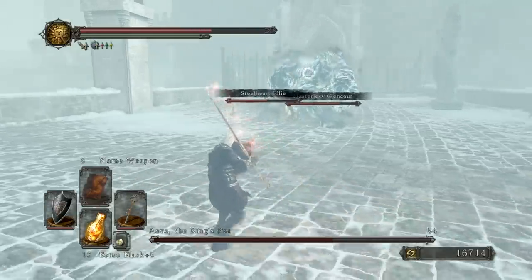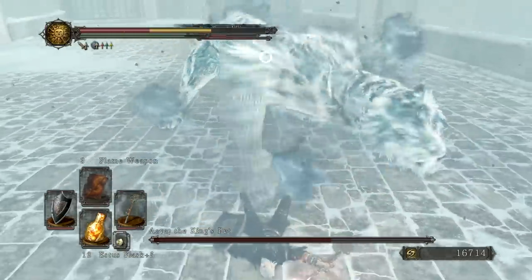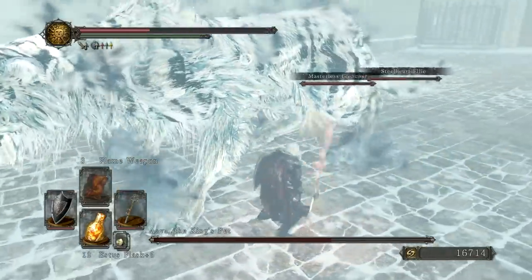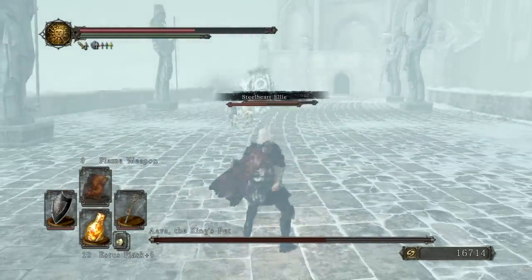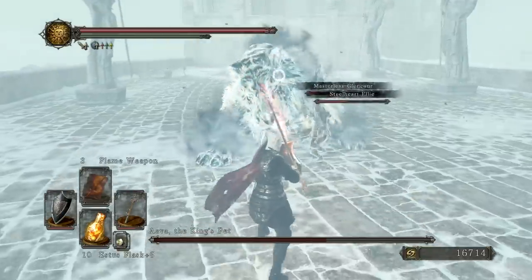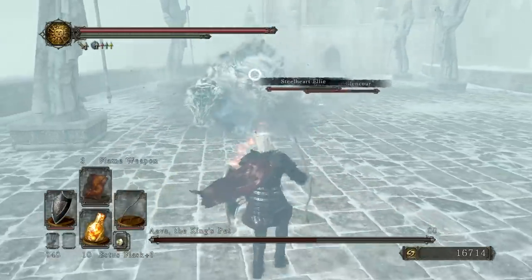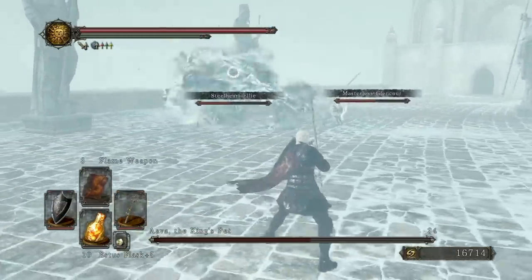Do watch out with the Paw Swipes because there are two different variants. There's one that is significantly delayed, but then there is one that comes a lot faster and you need to be very reactionary if you want to dodge it appropriately. With the Leaping Attack, you can either have the Paw Swipe or a Grab Attack — either way, if you roll towards and to the right, you can dodge them fairly easily.